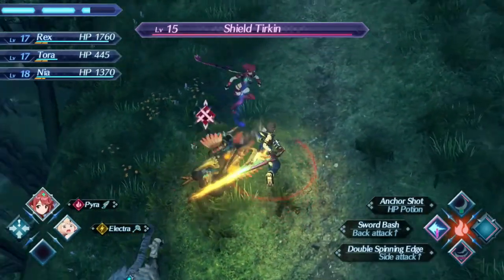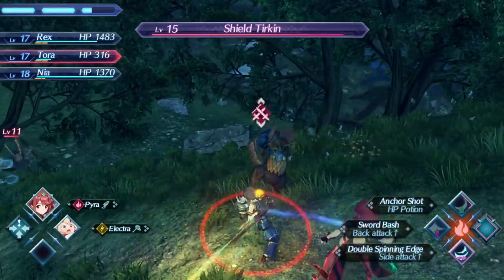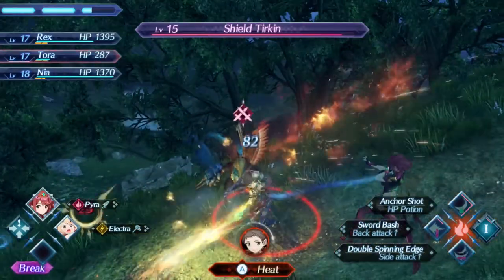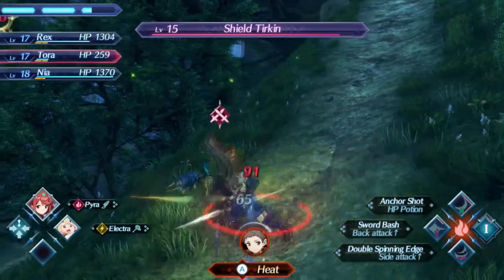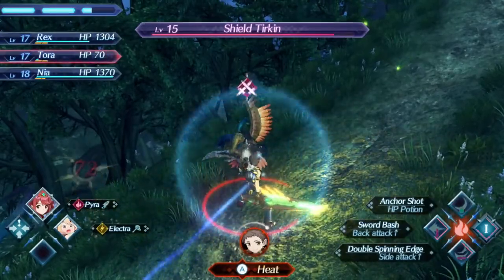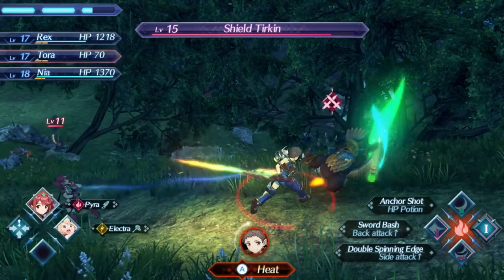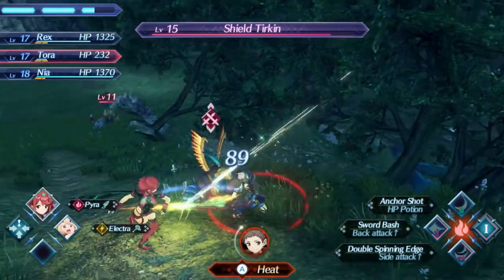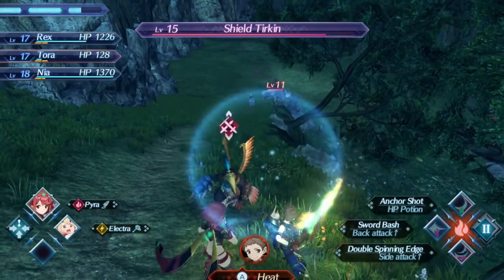I missed. Tora, why are you taking so much damage? Stop doing this. Please, bird, do not come up here. The Aether Anchor — that's a weird move name. Nia, you want to do some healing to my boy Tora before he dies? I'm going to try right here — if I can grab it. Tora's still alive, very good. I guess they're fighting that Turkin and I'm fighting this Turkin — that's what we're doing.